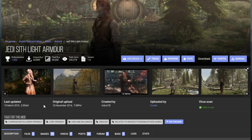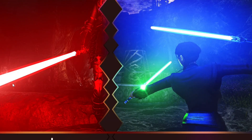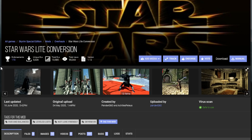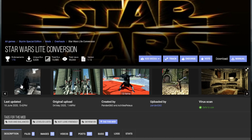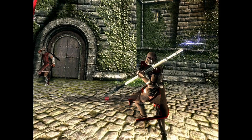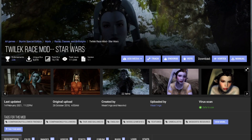You gotta have Jedis wearing their specific armor, so Jedi Sith light armor is next. And of course, what's a Star Wars video without lightsabers? We have the lightsabers - Magica Sabers - which look amazing in game. I also went with the Star Wars light conversion mod. I didn't know till later that there was a newer version - should have scrolled down - but it still has Darth Vader and a bunch of cool images of work the mod creator has done.